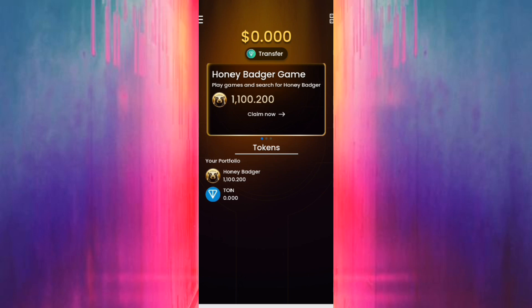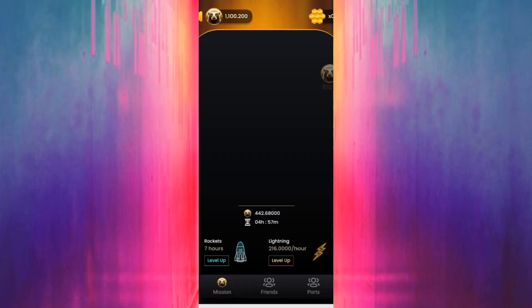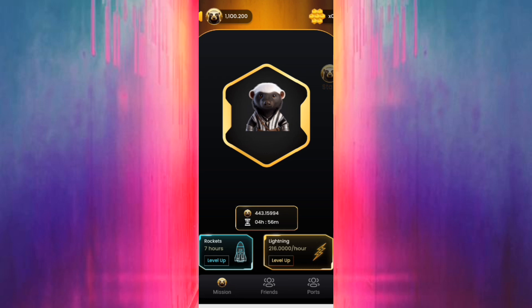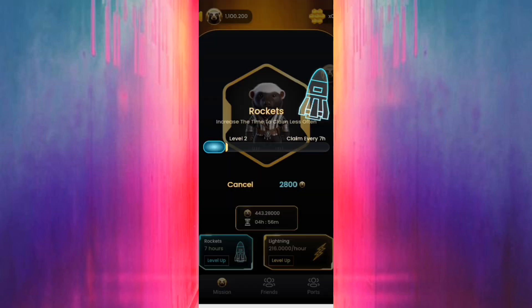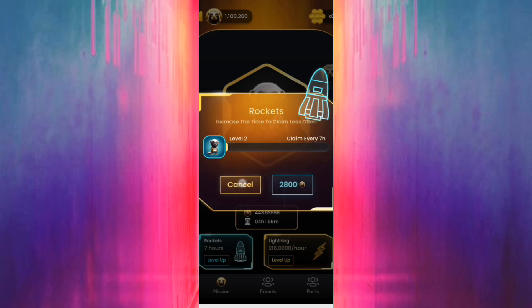Like you see, this is our first bot for mining free TON coin just by playing this bot. It's very simple — we just join the bot, we click on a star, and we click claim. Now the bot will start. We claim every four, three, or seven hours. I claim every seven hours.